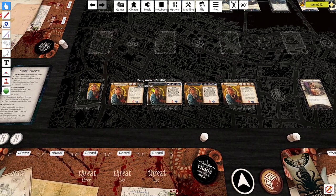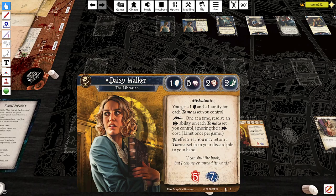Daisy Walker is still the Librarian. She has one Willpower, five Intellect, two Combat, two Agility — the only difference is she's lost two points of Willpower. Still Miskatonic trait, but you get plus one Willpower and plus one Sanity for each Tome asset you control. When she has two Tome assets in play she's the same as before; any more and she'll gain more Willpower. Fast action, once per game: resolve an action ability on each Tome asset you control, ignoring their action cost.